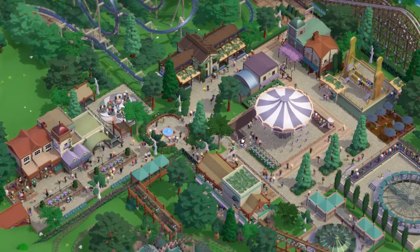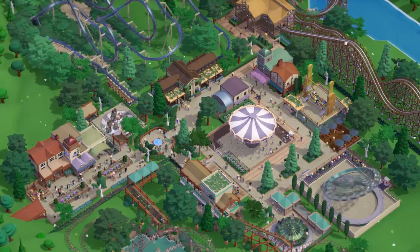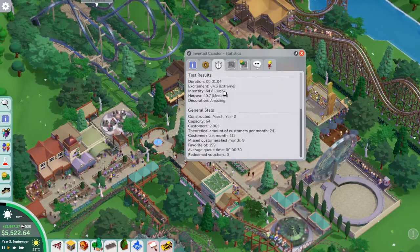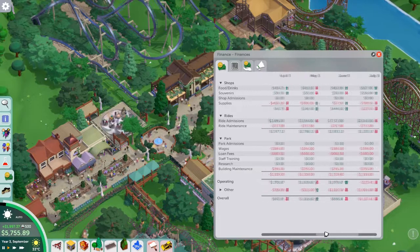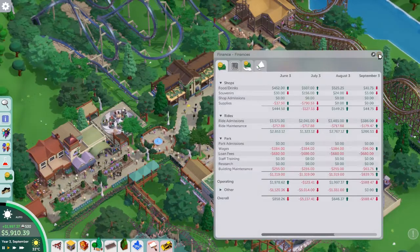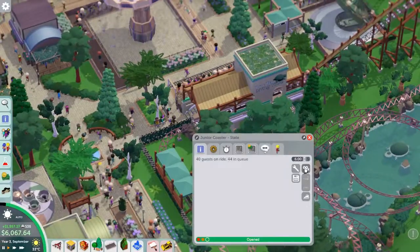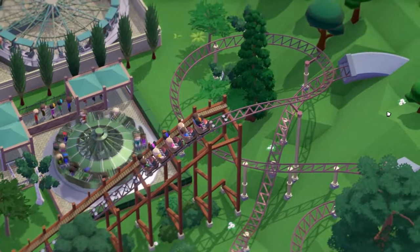Here we are in the completed Coral Caldera map and I'm really happy with how this one turned out — it's probably my favourite build in this playthrough. We have three main attractions: the junior coaster, the inverted coaster, and the wooden coaster. We're charging twelve pounds for the wooden coaster and thirteen for the inverted, which we could have charged more for, but we didn't need to. We're turning a profit of about £2000 a month. Let's go take a ride on some of the coasters.